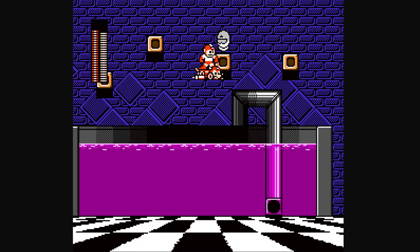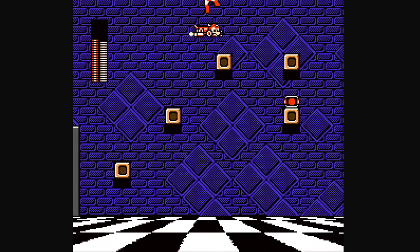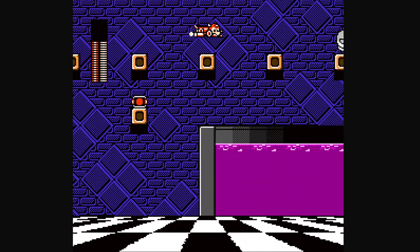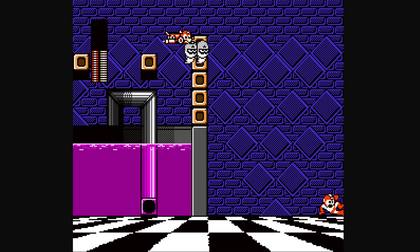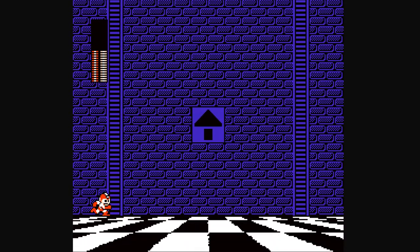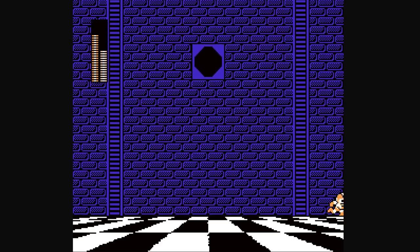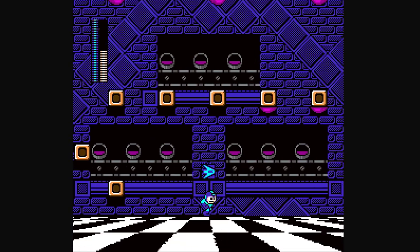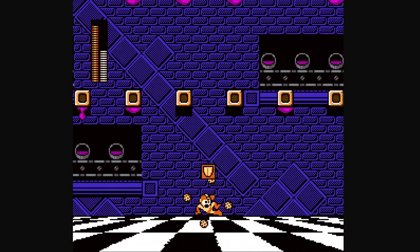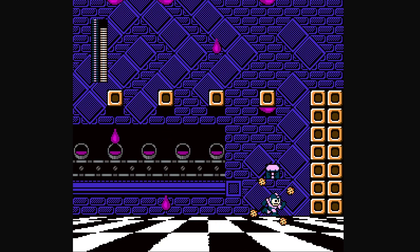This purple water hurts you, as you'd probably expect. It's really atmospheric at this stage, if nothing else, and it does a pretty good job at what it aims to do. Here's a good opportunity to use Sand Shield, because it blocks all of these droplet things. Good weapon usage.